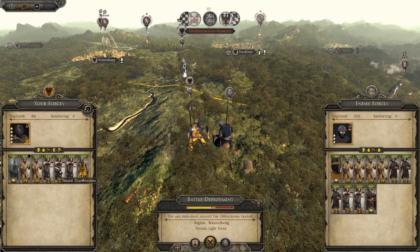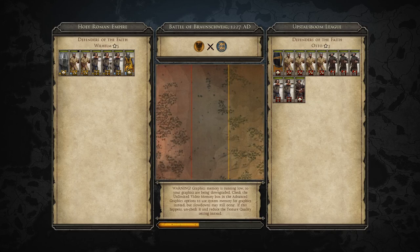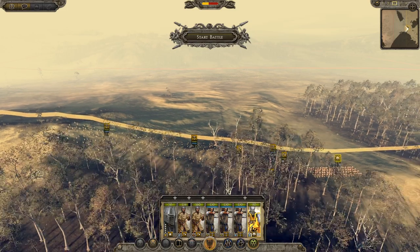We're fighting here against the Upstalboom League — very well, however you say your name. These guys are all going to be really tired, and my men are as well — this is not ideal. The plan is to somehow win this one. They've got a lot of pikes — if I can kill their general's cavalry unit off, which they tend to send forward very easily in this game, I can use shock infantry to win without engaging their pikes directly. I just need to kill their cavalry and I should be okay.